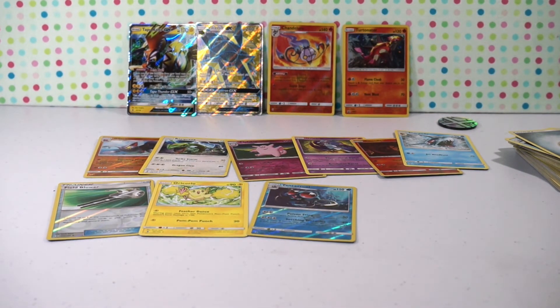All right everyone, I hope you enjoyed this video of me opening up the Sun and Moon Guardians Rising Pokemon card packs. These are brand new, they just released. Look for them at Target, Toys R Us, Walmart, Kmart — all those places in their trading card sections. Happy hunting for your Pokemon cards. Bye everyone!